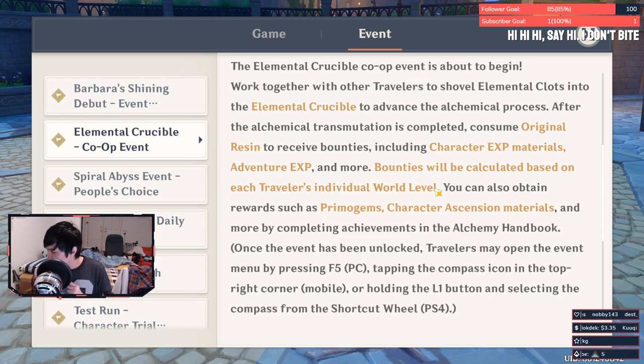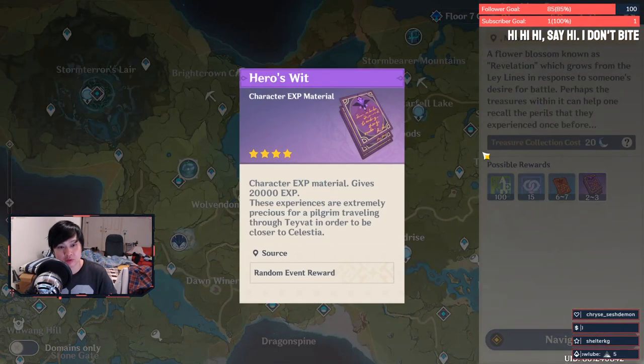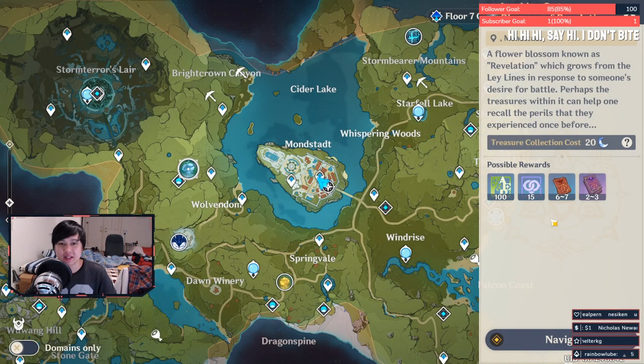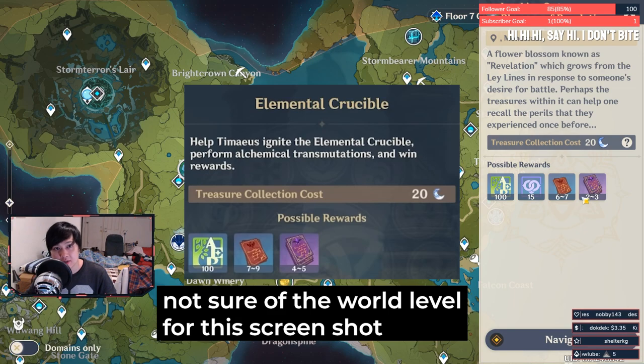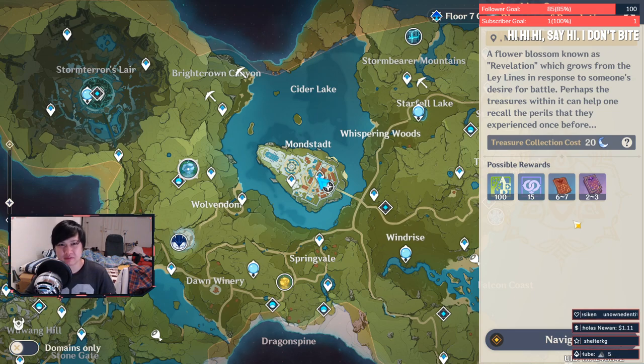So let's talk about efficiency, because I'm all about that. Currently for EXP ley lines, I'm at world level 4 and I get 6 to 7 of the blue grade and 2 to 3 of the purple grade character EXP for every ley line I loot. From CBT, if I'm right, you might get a little bit more of the blue and purple grade materials, but since the event isn't out yet I can't say for sure. Just look at the event — if what you're getting from the Elemental Crucible is better than 6 to 7 blues and 2 to 3 purples, then it's efficient, but that doesn't necessarily mean you should still loot it. I'm actually still on the fence about looting it; I have better things to do with my resin, like weapon ascensions and talents.